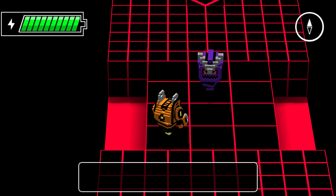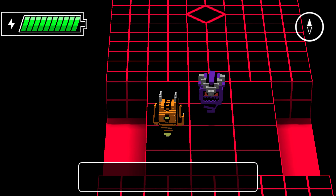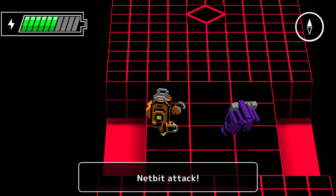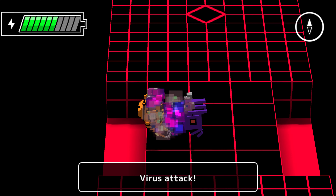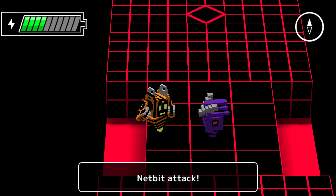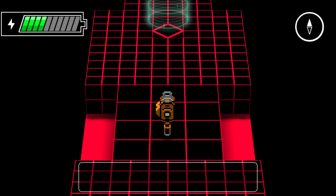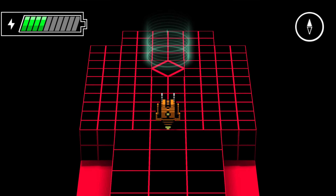Whoa, combat area! This is a turn-based area — each time Netbit takes a step, the virus takes a step too. You can identify a combat area by terrain type. When you are close to a virus you can press Space or Z to attack. The regular walking spaces are two by two and this is just a one. Hi there, we're going to attack you now. Virus attack — no, I attack you! Netbit attack! I love those graphics.